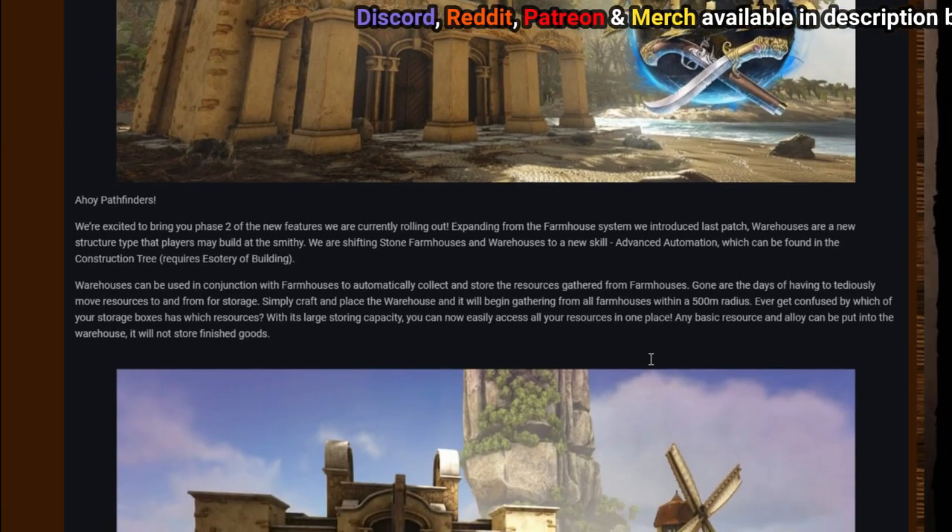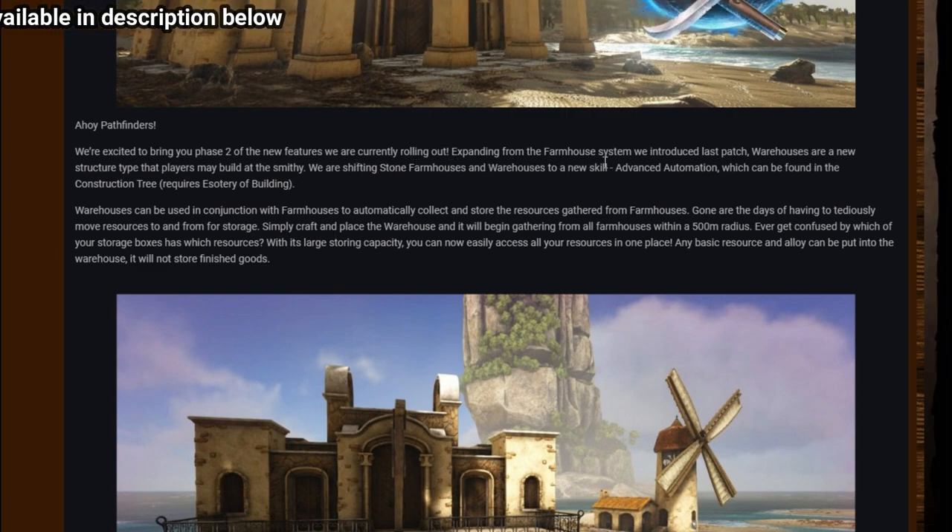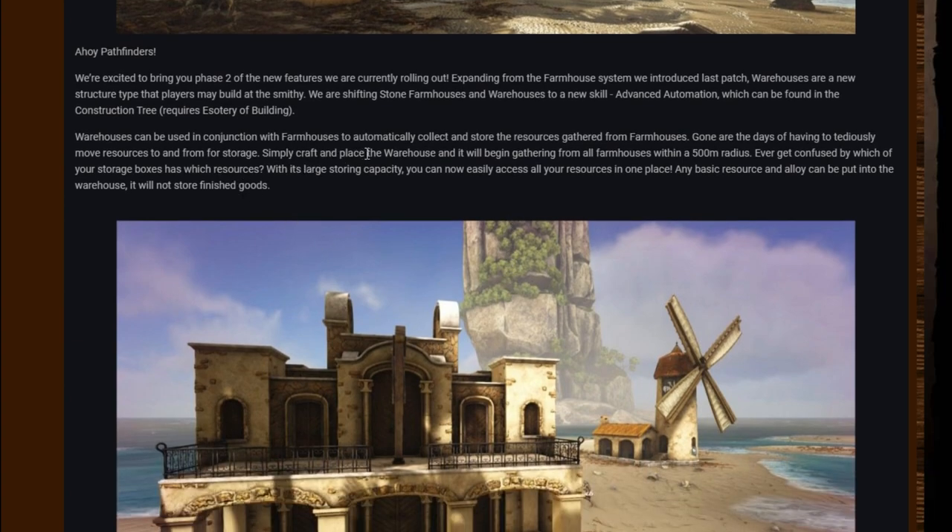Ahoy pathfinders — we're excited to bring you phase two of the new features we are currently rolling out. Expanding from the farmhouse system introduced last patch, warehouses are a new structure type that players may build at the smithy. We are shifting stone farmhouse and warehouses to a new skill, Advanced Automation, which can be found in the construction tree and requires Esoteric of Building. Warehouses can be used in conjunction with farmhouses to automatically collect and store the resources gathered from farmhouses.